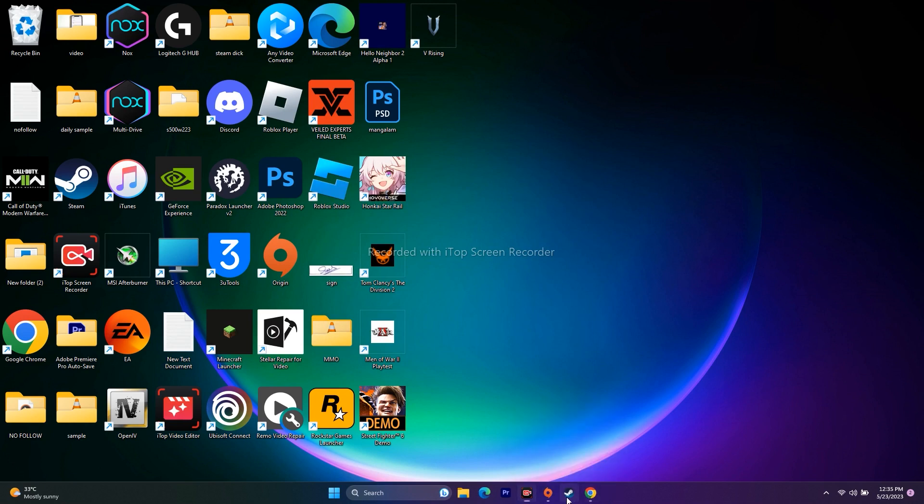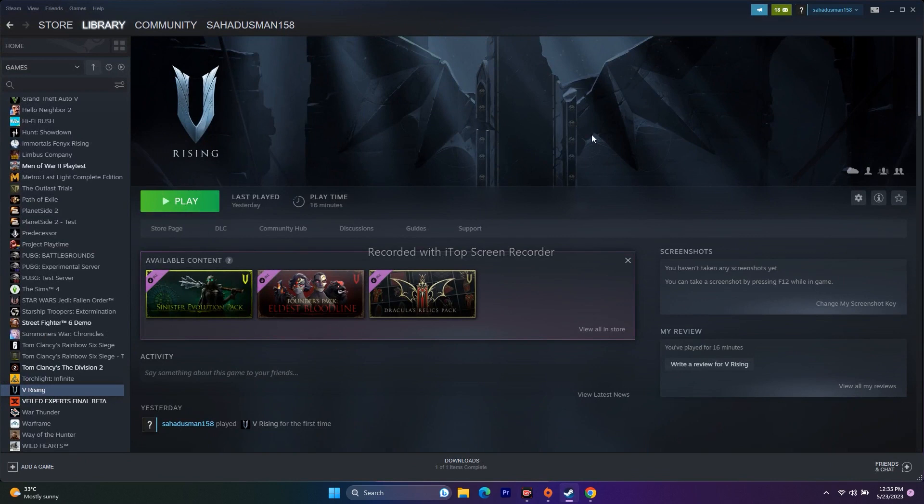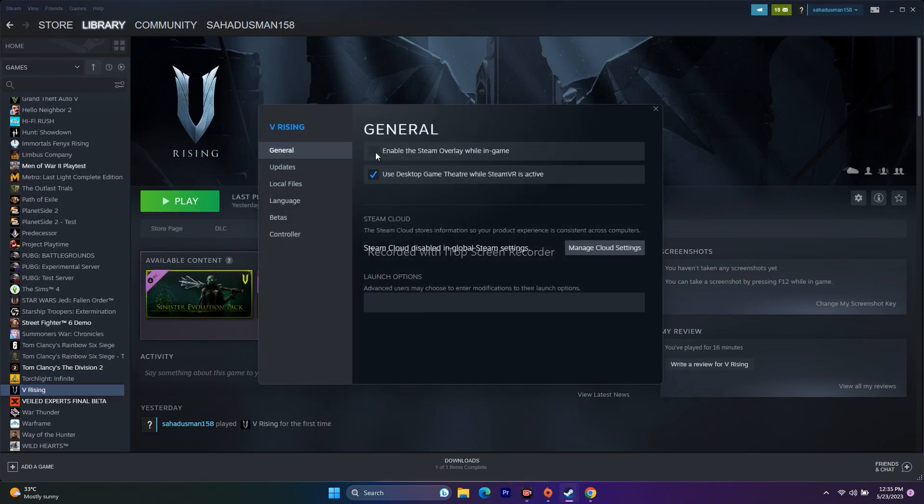Next, disable the Steam overlay. Click on the game in Steam, go to Properties, and make sure the overlay option is unchecked (disabled). Click Play and check if the issue is resolved. You can also try the launch options: enter the command '-dx11' first. If that doesn't work, try '-dx12' instead.